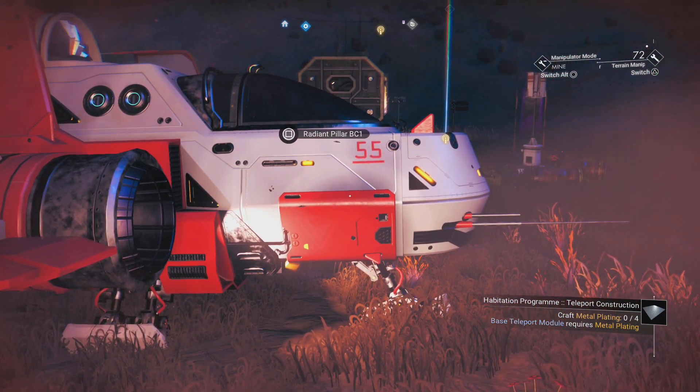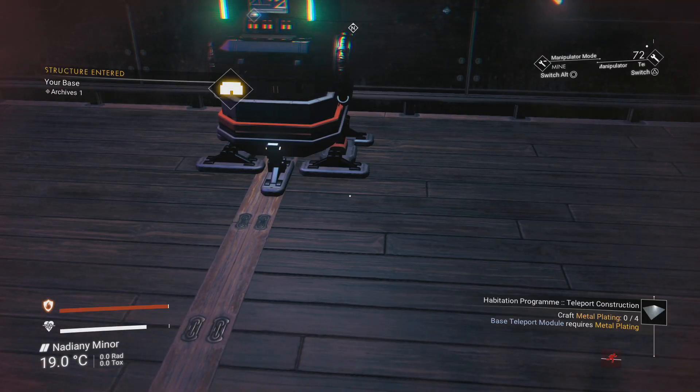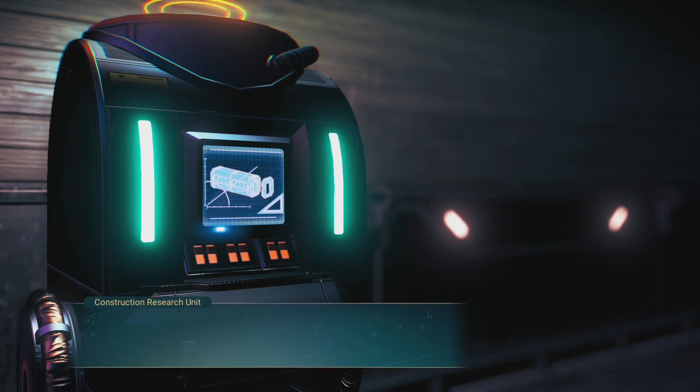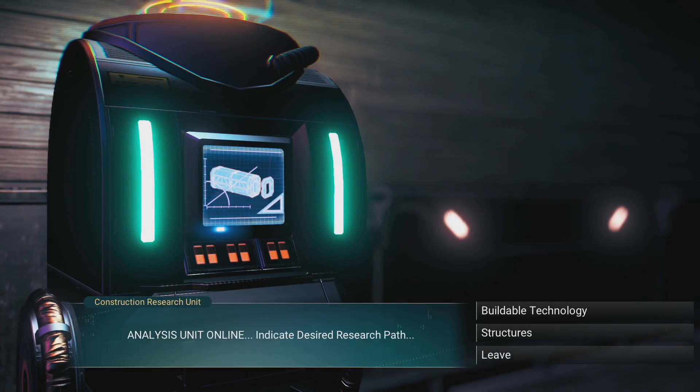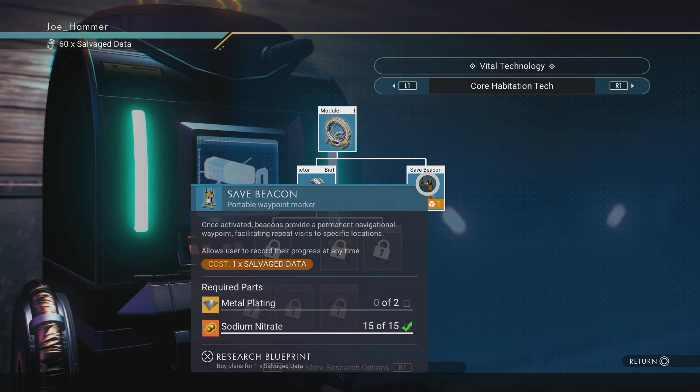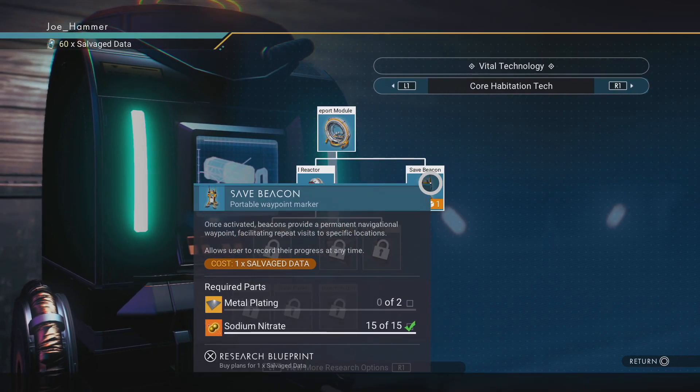There is one other method we can do and I'll need to go to a base for that. Back in your base, if you have yourself a construction research unit, you'll be able to research the save beacon. This is going to work in exactly the same way as the last one we've just used. I don't feel like it's worth it though, because you'd have to either keep on crafting them or carry one around with you.